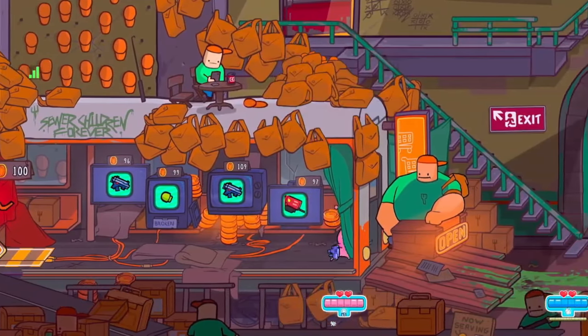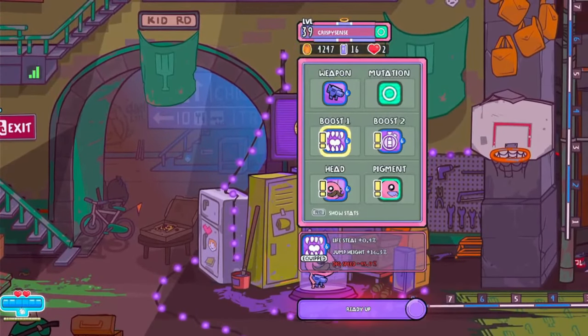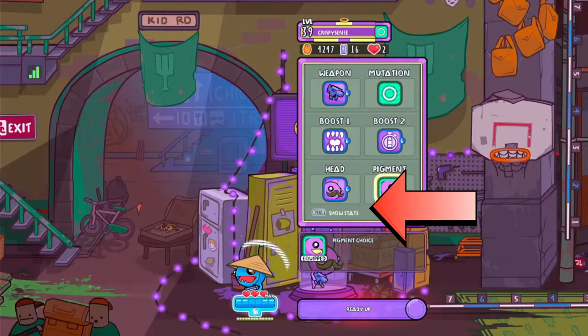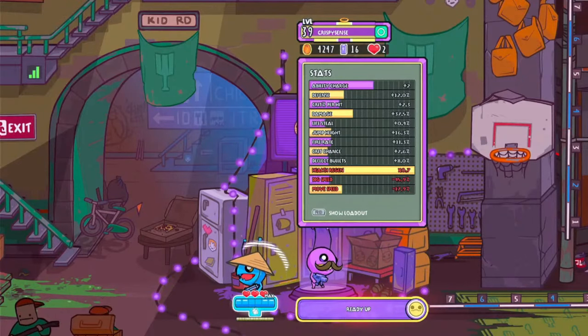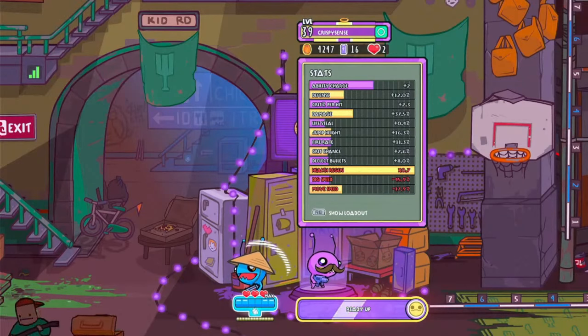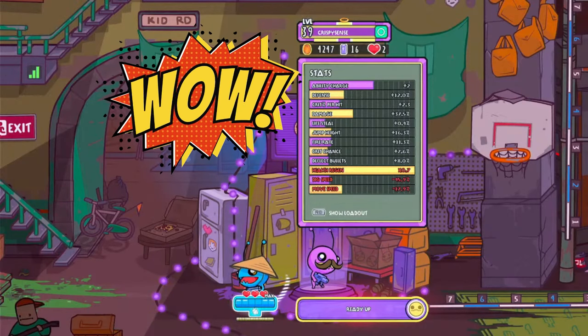The other thing I noticed in the shop, which is really entertaining, besides editing your loadout, is this little button that says 'show stats.' This gives you an in-depth breakdown menu of your stats, and you can really see how much these stats can increase. I'm level 39 and I haven't even increased my stats that massively. Look at how far Lifesteal can go — can you imagine maxing that bar out?